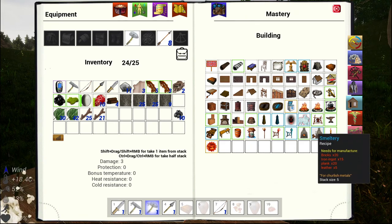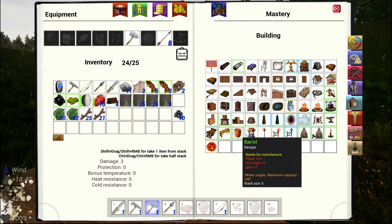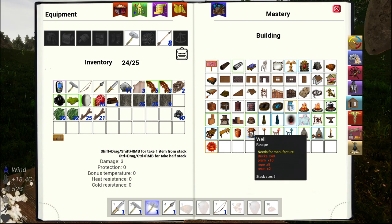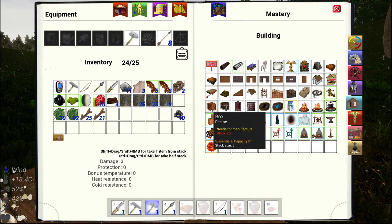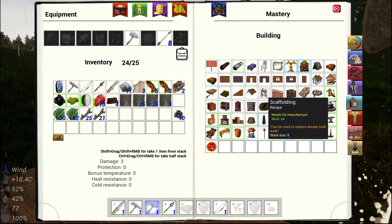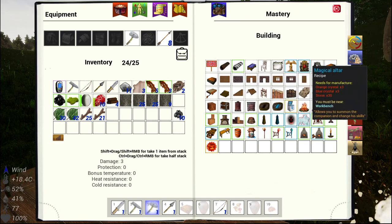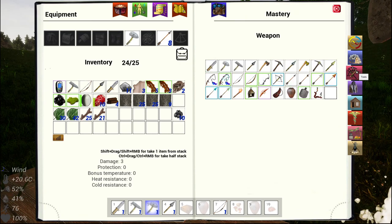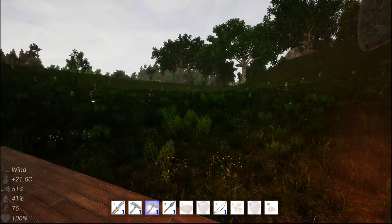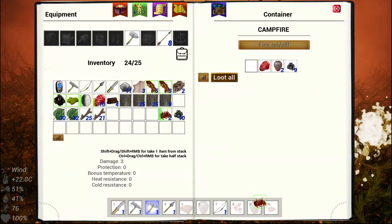I'm going to build a furnace, an anvil — I could put all that in the middle. I would love that. There's quite a bit to build in here. How's my food looking? Look at that — doesn't that look delicious?